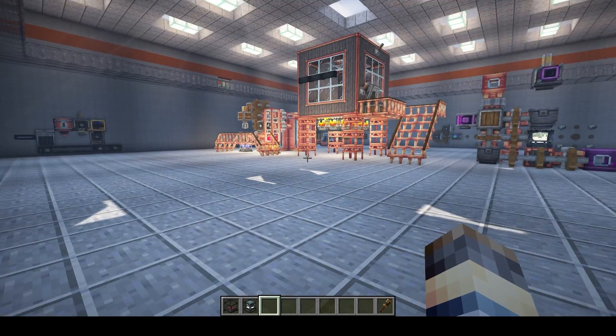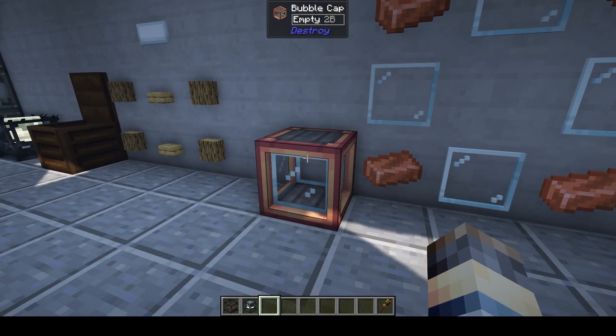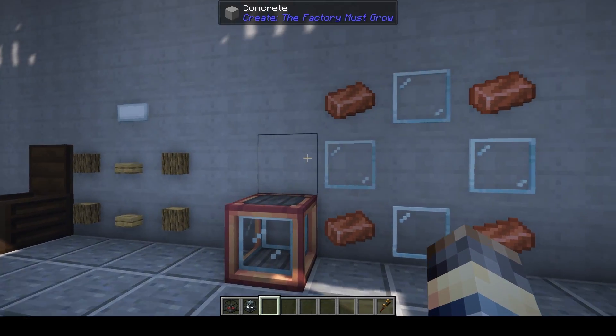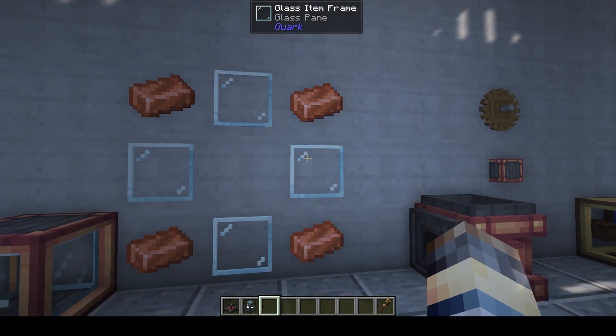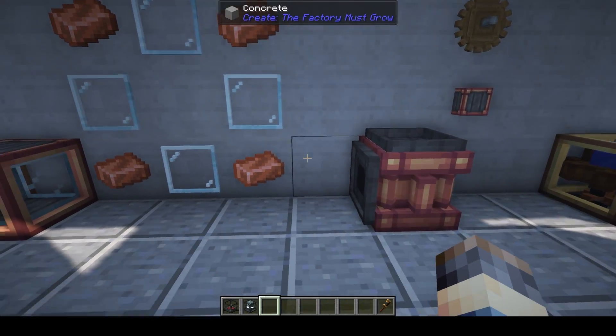Next we're going to look at the bubble cap. You stack these up and use them for distilling or refining different chemicals or compounds. It's made with four copper ingots and four glass panes in a specific orientation.